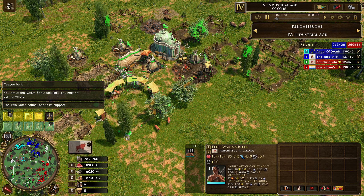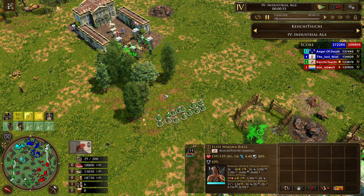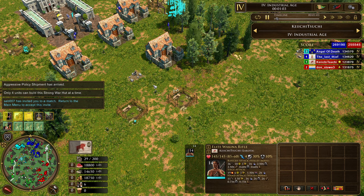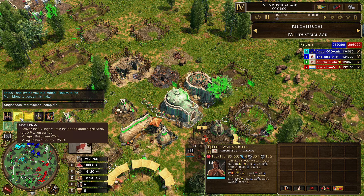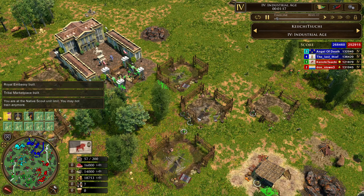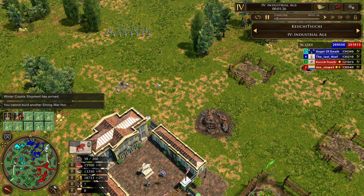First step is to get the Wakina Rifles through the Kettle Support, which gives them a bit of HP. This is a really good way to go — these are a good starting unit that you can push forward and cause some pressure on your enemy. Only thing they'd have to worry about, of course, is some Hussar or Cuirasseur pressure. They also send Adoption as well as Winter Counts. Winter Counts increases XP from training villagers and lets them train faster, and also makes all units and buildings provide more bounty or XP when they're created.